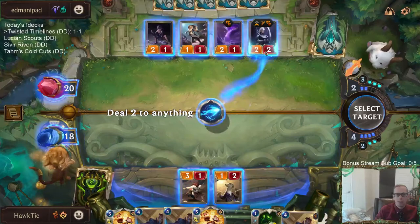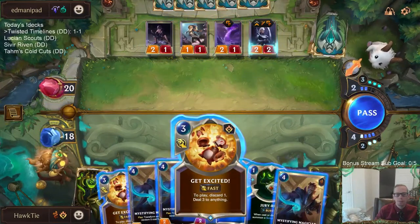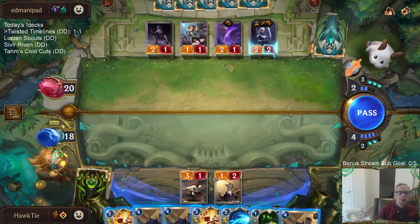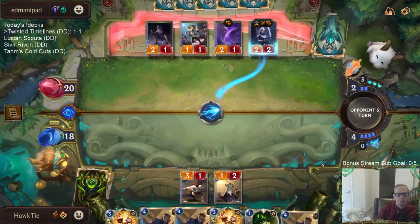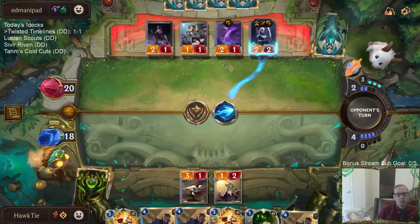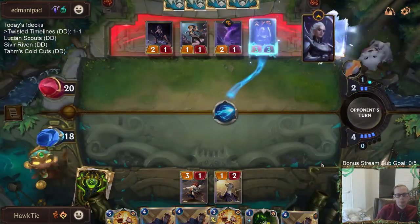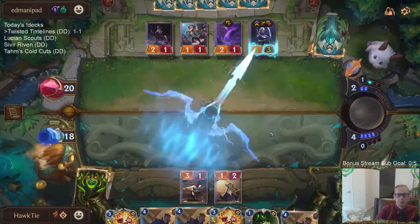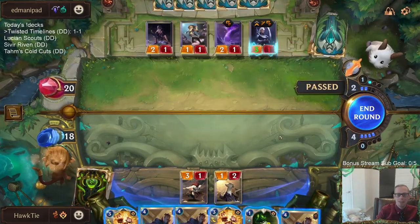Or I fire off Mystic Shot — I'm going to do that. Just fire off Mystic Shot, force them to have the counter. Maybe they don't choose to use it. And then they passed — no attacks? Really?